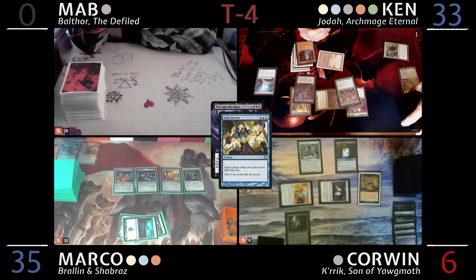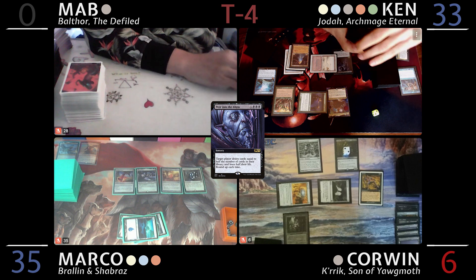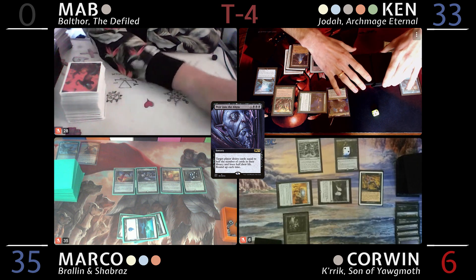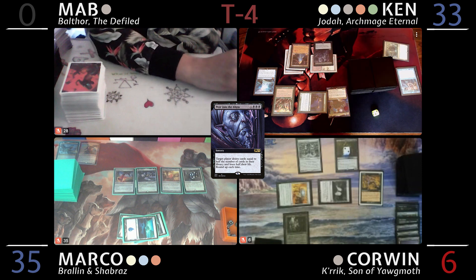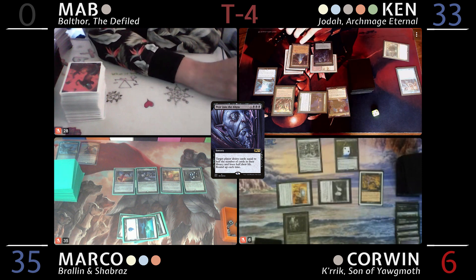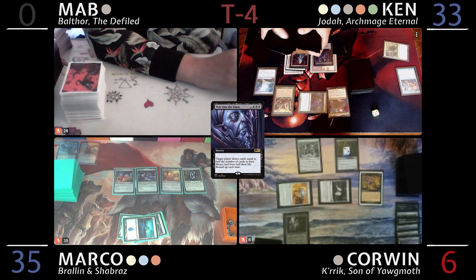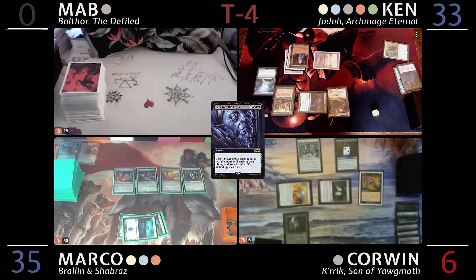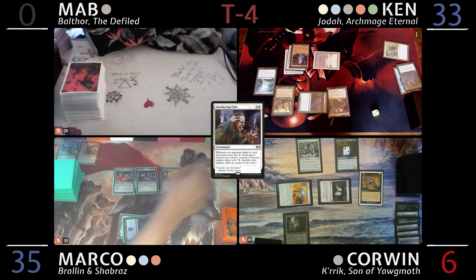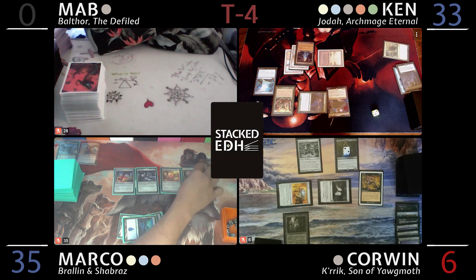So I'll take two extra turns and draw half my library and lose half my life. I would have not let you have the Peer into the Abyss — because with Omniscience out it's all that card draw. Oh, Omniscience is out — that was a misplay. Well, at least it'll be over sooner. I'm going to draw 42 cards and lose 17 life, going to 16. I've got the cards drawn and two extra turns. 44 cards drawn — and you're not going to pay for any of those Smothering Tithe triggers? Nope, absolutely not. Please make all the treasures in the whole wide world.